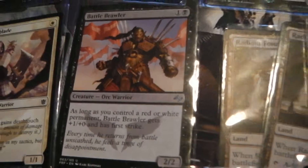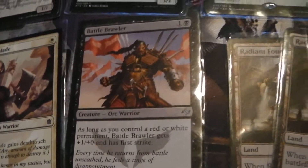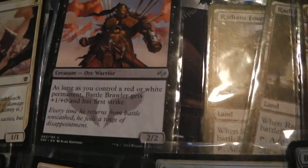Battle Brawler — notice, another warrior. As long as you control a red or white permanent, which I'm pretty sure you will, Battle Brawler gets +1/+0 and has first strike. It's great.